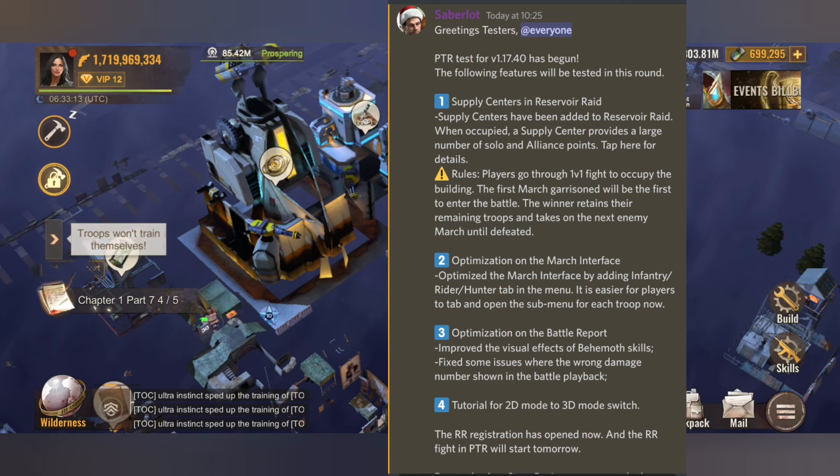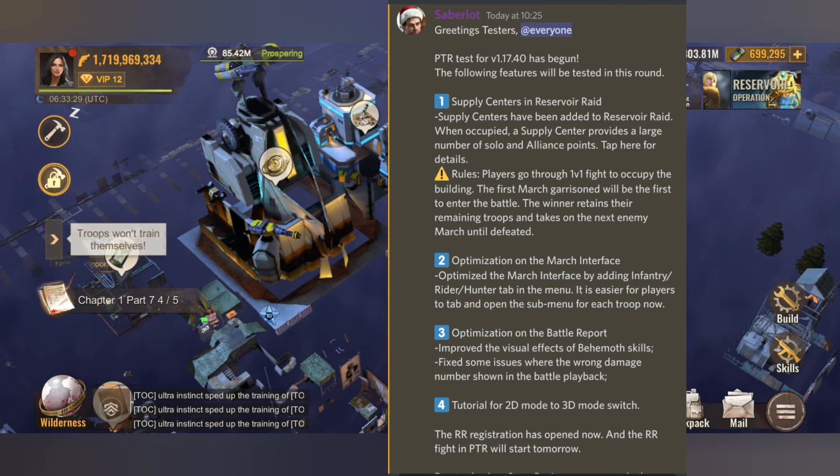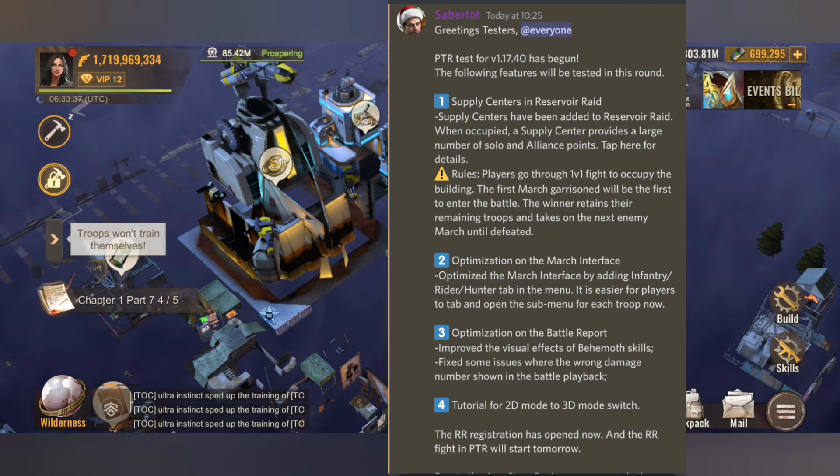For this round of tests we are going to test four different categories. The first one will be the new buildings and Reservoir Raid. The second one will be the optimization in your march interface. The third one will be the optimization for your battle report. And the last but not the least will be the tutorial or the event for the 3D switch — so 2D to 3D switch.